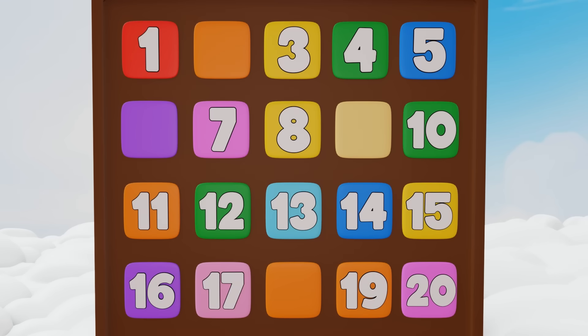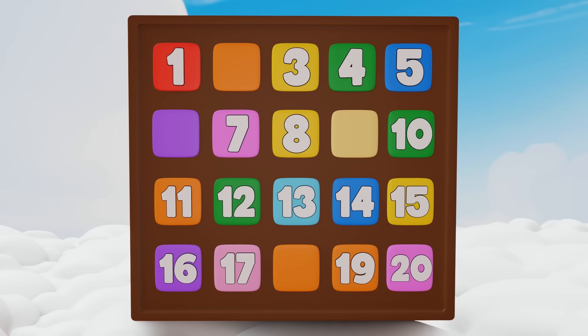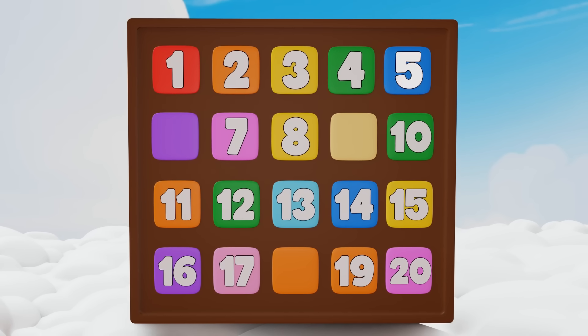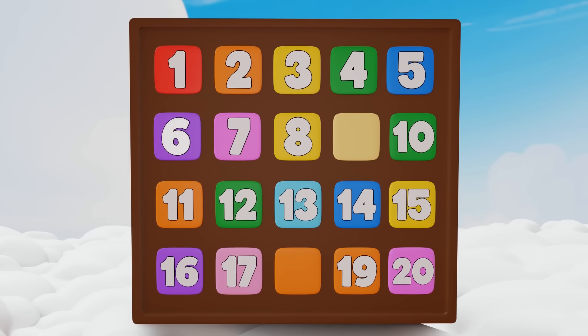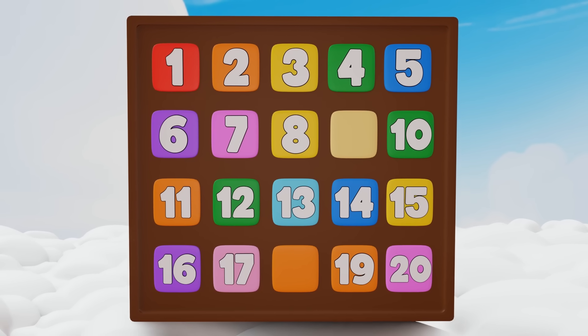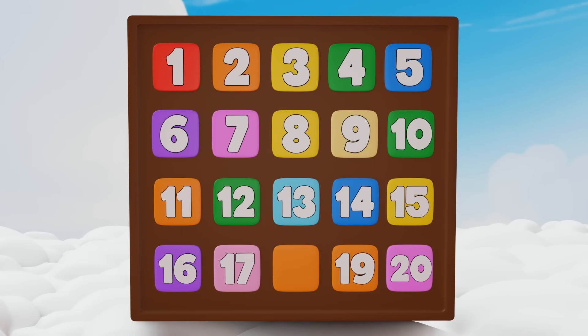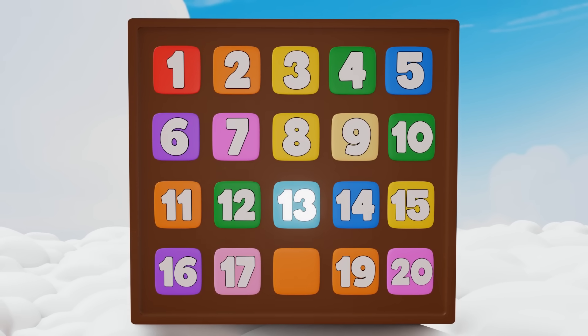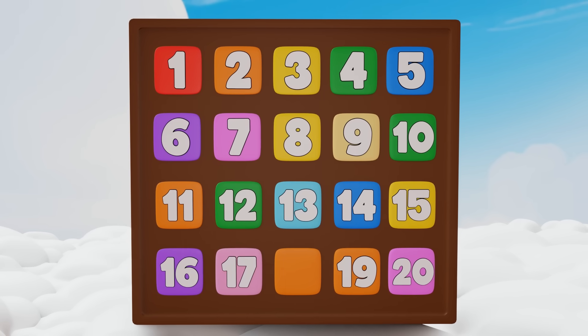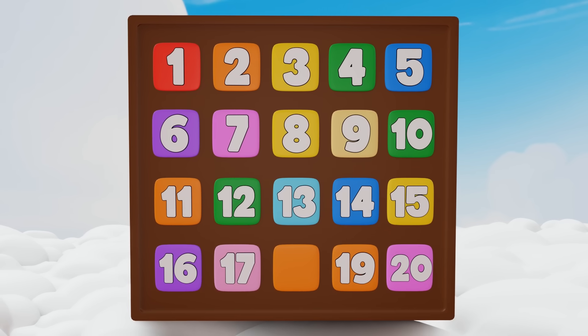The numbers on the chart are from 1 to 20. Let's find out the missing numbers together. 1, 2, 3 — so the missing number is 2! 4, 5, 6, 7 — the number in between 5 and 7 is 6! After 7 comes 8, 9, 10 — so the missing number is 9. 10, 11, 12, 13, 14, 15, 16, 17, 18, 19, 20 — the last missing number is 18.